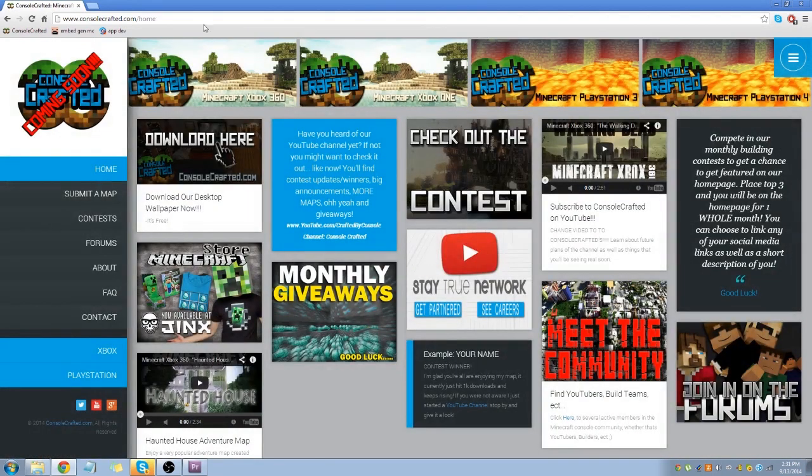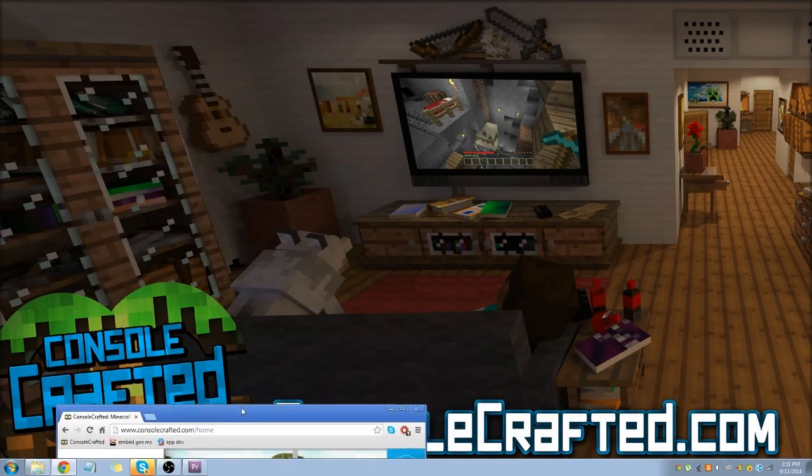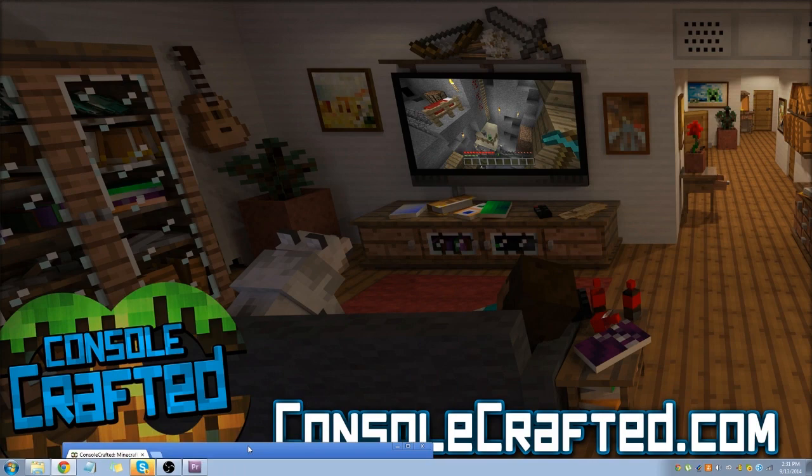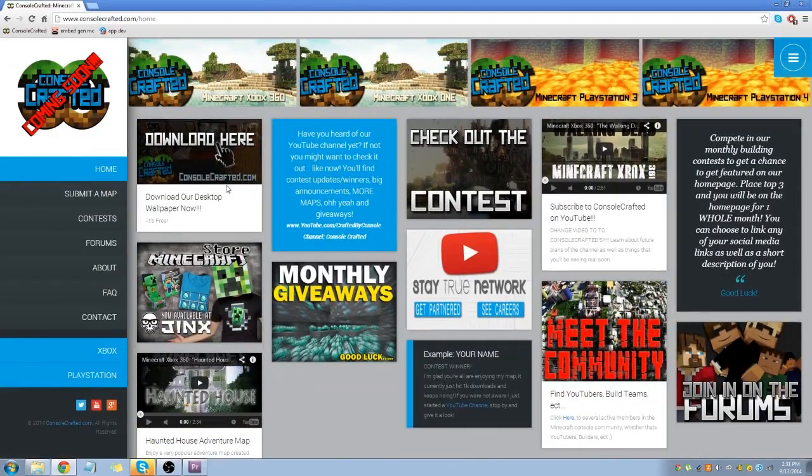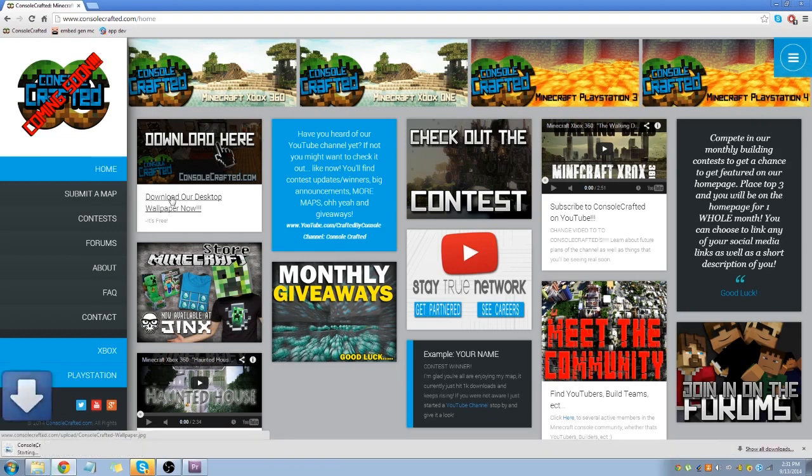Over here on the right side, we're going to show you what every single one of these means. 'Download' here means download a desktop wallpaper. I really like this one — I use it on both my desktop and my laptop. It's a nice, fast, clean download; all you have to do is click download and it downloads straight to your computer.